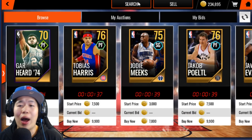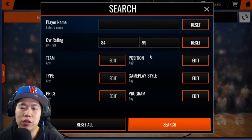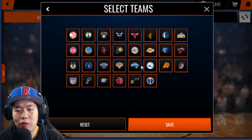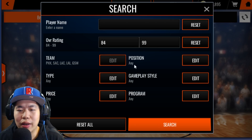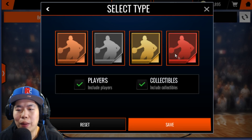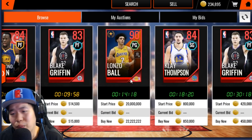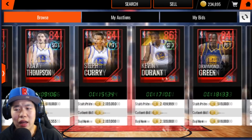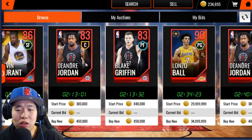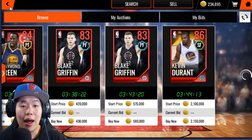Now let's go to the auction house and show you guys some of the filters I've been using, and show you why the Ball is Life packs are worth so much. If we look at the elites — Pacific teams: Lakers, Clippers, Golden State, Sacramento — we see Blake Griffin at 500k, Klay at 850k, Kevin Durant at 3 million, Steph Curry at 3 million, DeAndre Jordan at 450k. These players are absolutely insane.